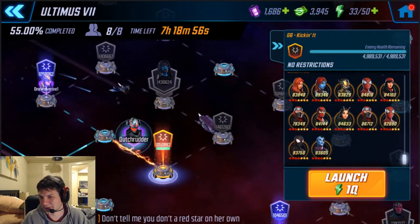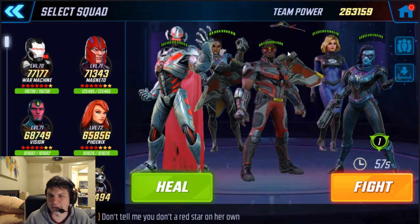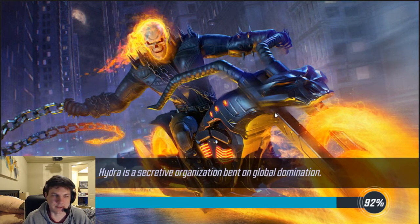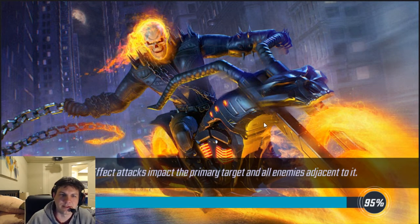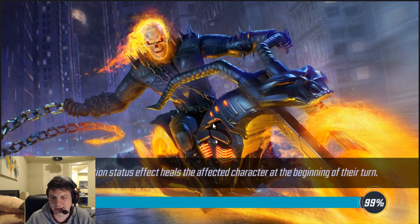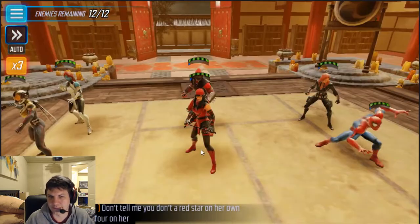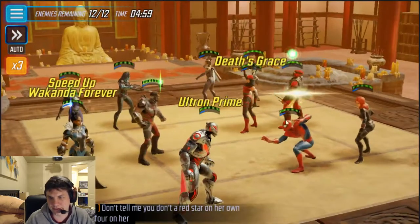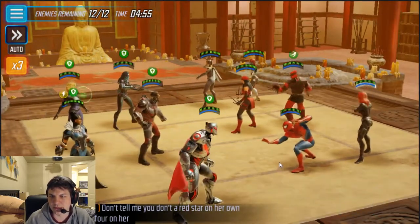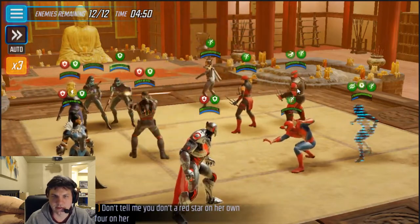Kicking it again with a different team. I've been having a lot of trouble with this one because of all the stealths. I'm thinking Invisible Woman may be really helpful here to provide the barrier and offense down, as well as hiding everybody with her stealth special. I need Falcon for removal of stealths and giving turn meter, because they are very quick with Black Widow on their team. This is the worst node I have to fight in this whole lane.